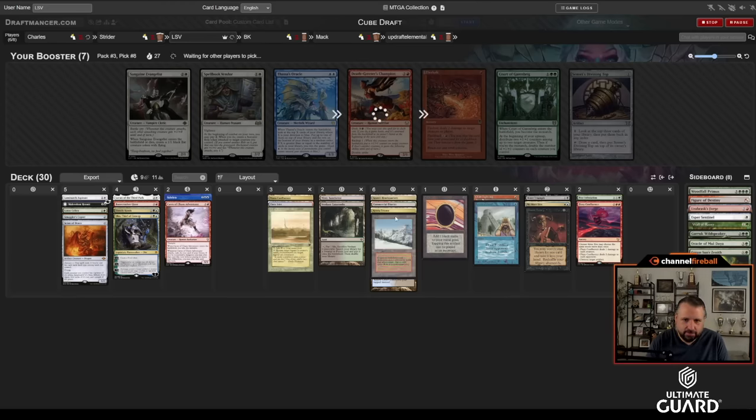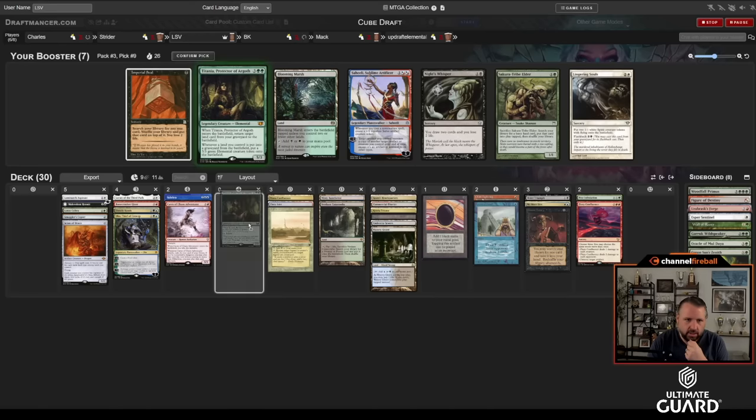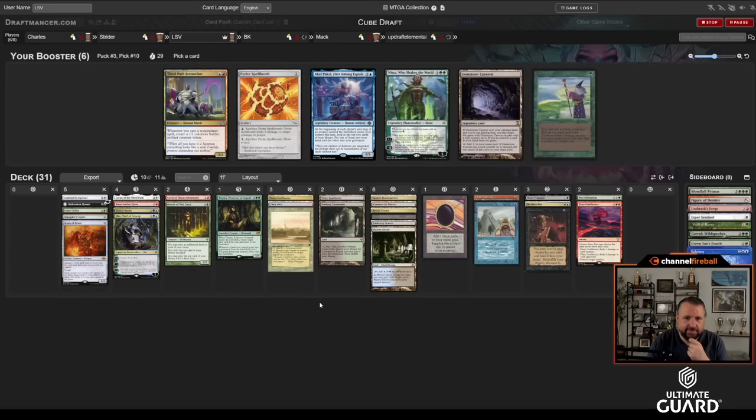I don't think I'm going to play Green Sun's or Oracle. I could play Esper Sentinel — I don't know that I'm going to. Okay, a couple more picks. I do need some playables. Oh, Titania came back! Whoever took Strip Mine didn't take Titania. I think I'm into Titania now. I don't care about Imperial Seal, Knight's Whisper, or Lingering Souls. I'll play Titania as an expensive card — I don't mind it. I don't think Strip Mine's going to come back. Is this Subtlety good? I've got one, two, three, four blue cards — not looking great.